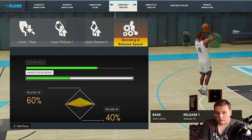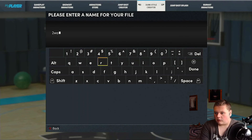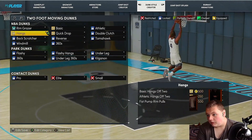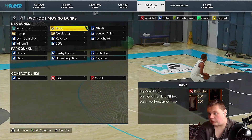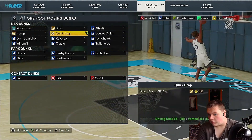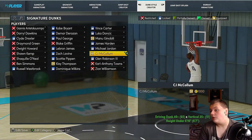Dunk style selected. Archetype is two-way scoring machine. Grabbing free animations where we can. Eventually want to get the Klay Thompson dunk package — this build was compared to Klay Thompson.